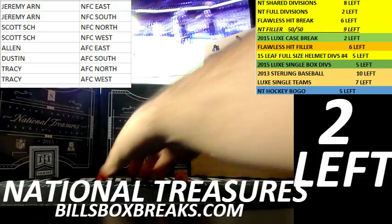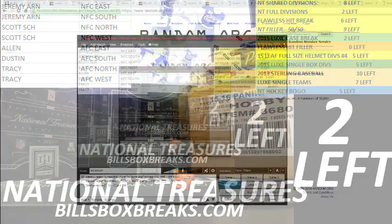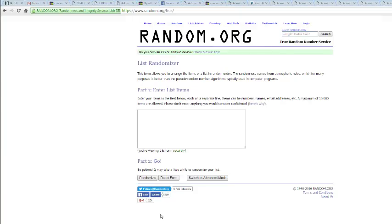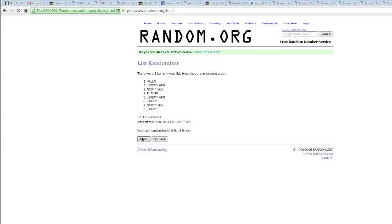We got a 6 and a 4 for 10, going 10 times. Over to my screen we go. Here we go, got Jeremy on top, Tracy on the bottom. And we're shuffling these up 10 times — once, twice, 3, 4, 5, 6, 7, 8, 9 and 10. Got Scott on top, Jeremy on the bottom.